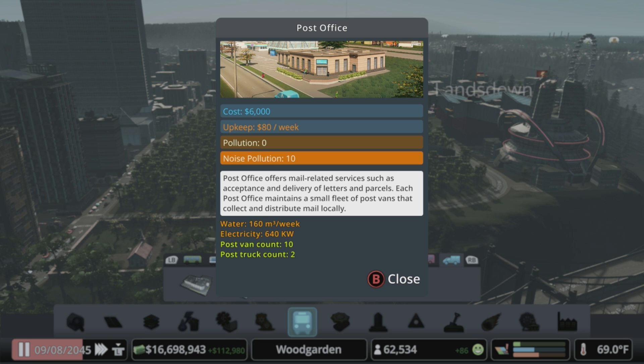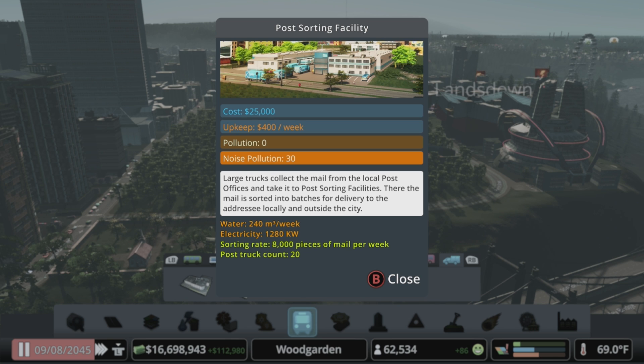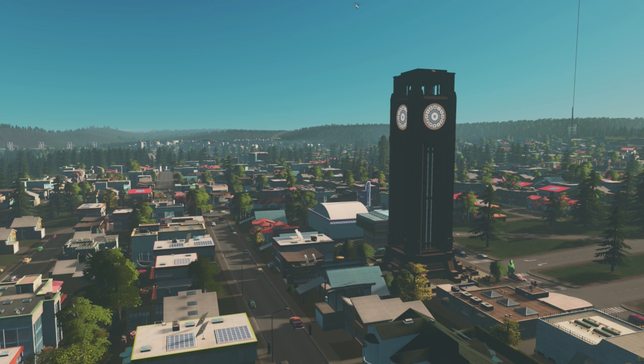An interesting mechanic that can contribute to the happiness of your citizens is the post office. You can drop these in and they'll send out post trucks to deliver mail. The post sorting facility is a larger version where local post offices deliver mail to be passed further along the chain. It's a neat idea, but anything that adds traffic to your city without a real tangible benefit is something you really might want to consider before dropping them all over your town.